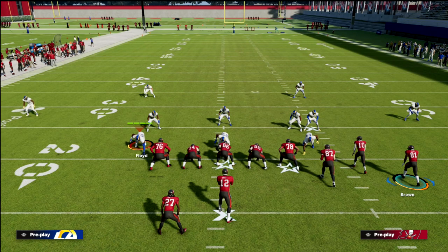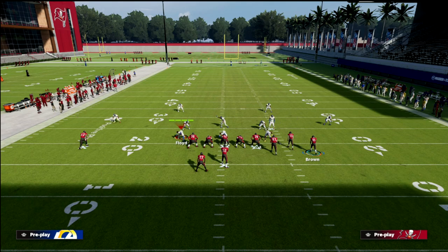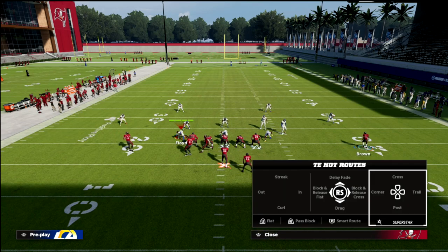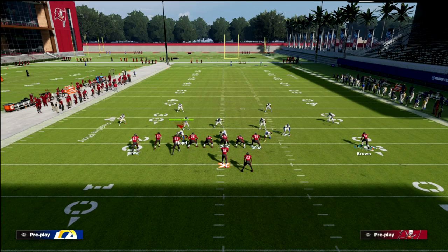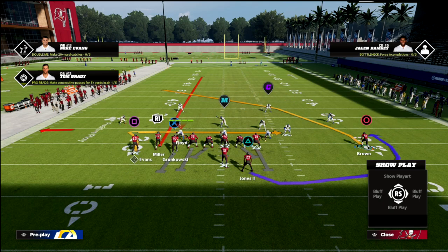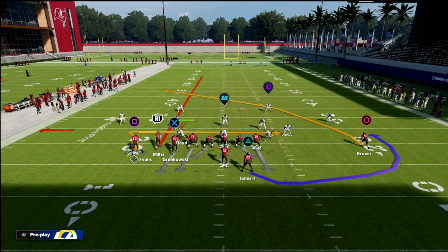What we want to do is come out with our bunch, ideally to the wide side of the field, but you can do this on either hash mark. We're going to put the circle receiver — Brown — on a crossing route, then flip the play, block our tight end, and streak Scotty Miller. This is what the play art is going to look like right here.